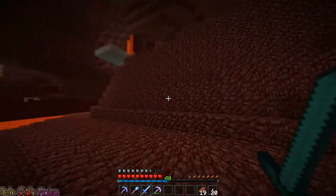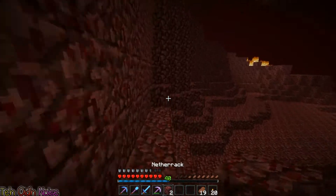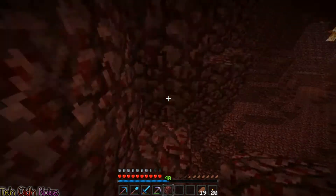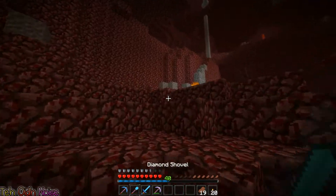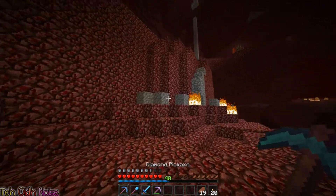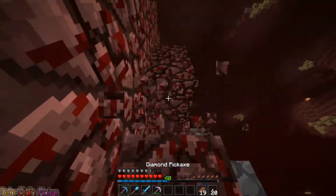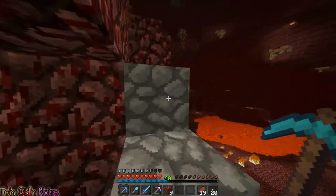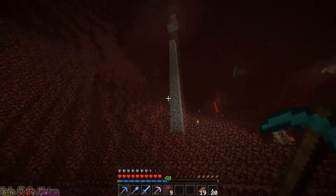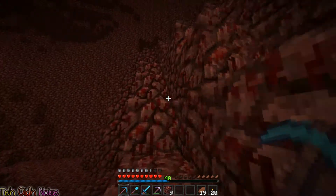Okay, so we'll climb up the side of this hill. Don't know why I brought my Fortune pick. There's cobblestone here, which means I've been up here before. Making a semi-staircase sort of thing. There's probably glowstone up there, since there's more cobblestone up there too.